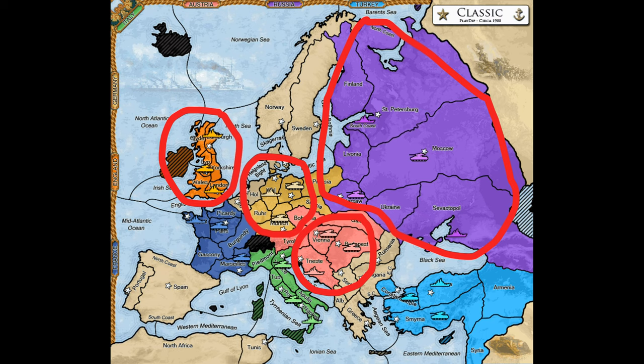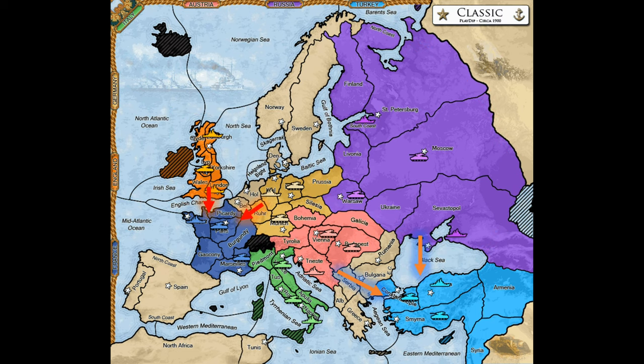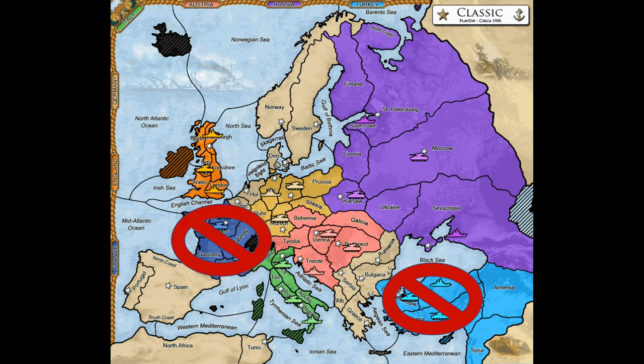You will note that I've just named more than half of the countries on the map — that's not an accident. For a strong Italy, you will ideally be friendly to all of those countries and exert a strong influence over each of their foreign policies. The ideal circumstance is that Austria and Russia will prevent Turkey from growing, and England and Germany will prevent France from growing, and ultimately Italy will be a part of taking each of those countries out. It's unlikely you will accomplish all of those foreign policy goals, but you should at least be able to set certain countries against each other.